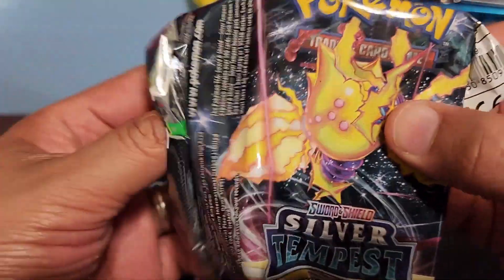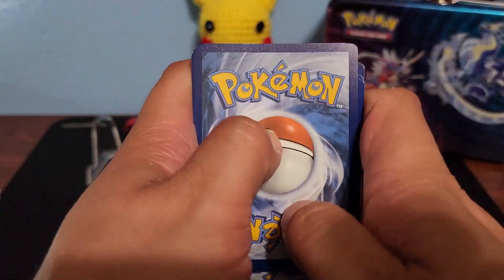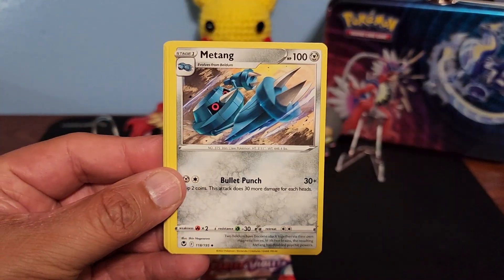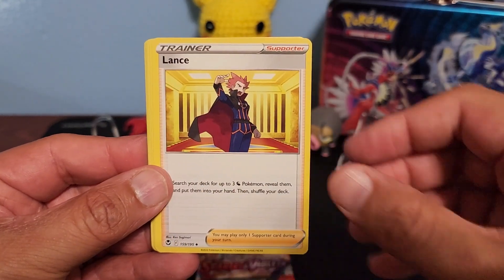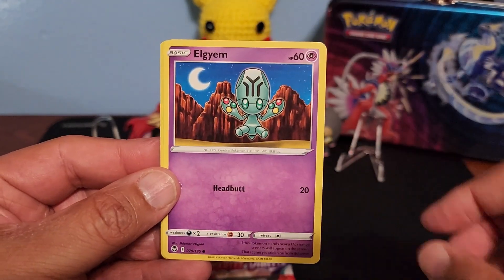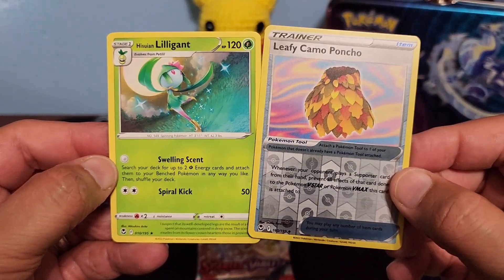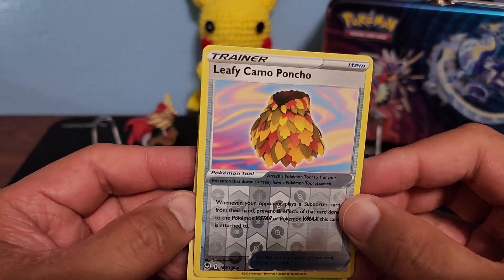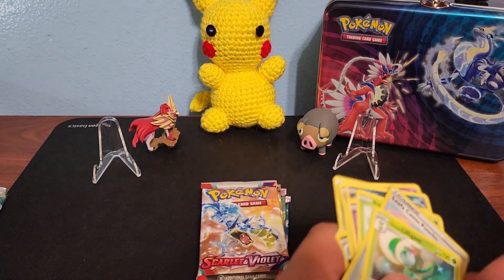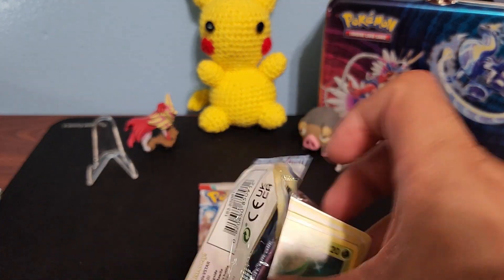Second pack — Silver Tempest again. We haven't gotten a hit in a while in Pokémon, I'm going to be honest. It's been a while since we've gotten a hit, so hopefully our luck changes today because I've heard these treasure chests are loaded. Maybe we just got the one that doesn't have the hits in it — Leafy Camo Poncho. We've been pretty unlucky so far.